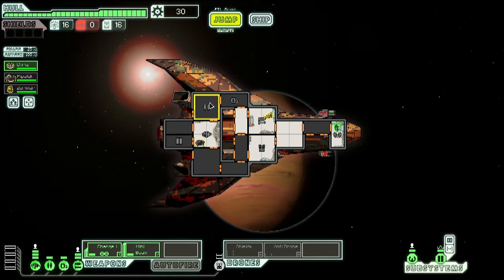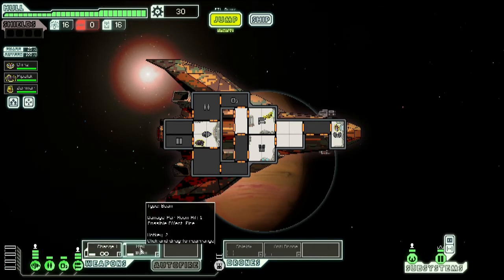We have doors, and this is the clone bay — if any of our crew die, as long as this system is powered up, it will create a clone of our crew so we don't lose anyone. This is oxygen; if we turn it off you can see the oxygen starting to drop, so we're going to want to keep oxygen powered up. We have weapons over here — if we power up the weapons we can attack. We only have so much power at any one time, so I can't power everything. I'm out of power, so I can't use any of my drones right now.